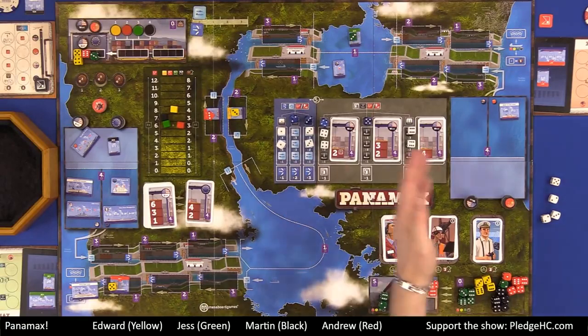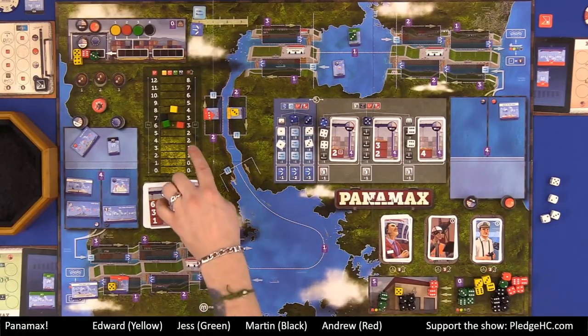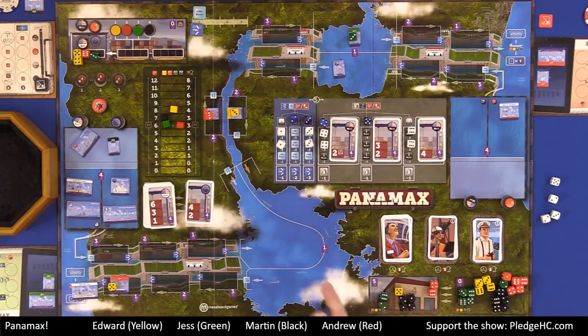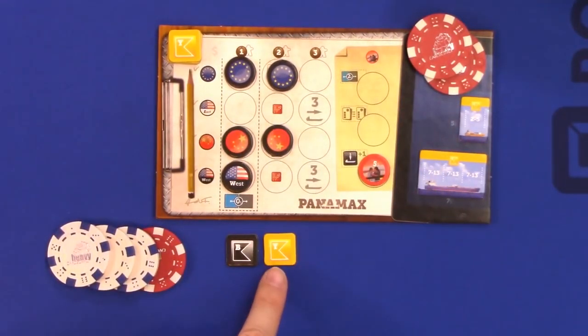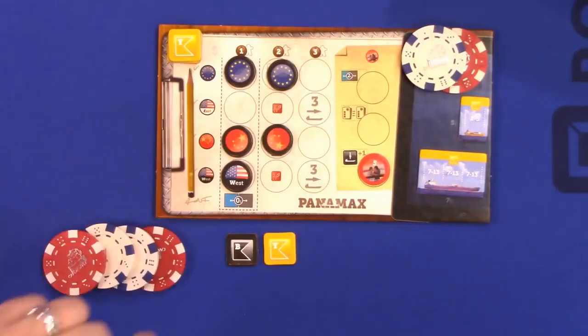So we're all going to pay our cargo fees. Then we're going to pay dividends. Yellow's company would pay $4 per share to all shareholders. As it were, only one share of Yellow has been paid, so as long as there is $4 in the company money, I'm going to pay $4 to myself. Martin couldn't pay his cargo fees, so he doesn't pay dividends, which sucks for all shareholders including himself.